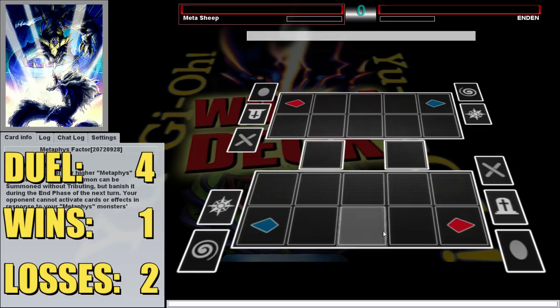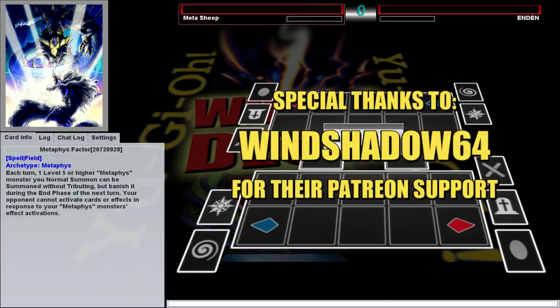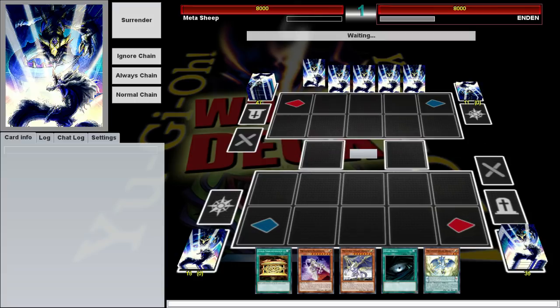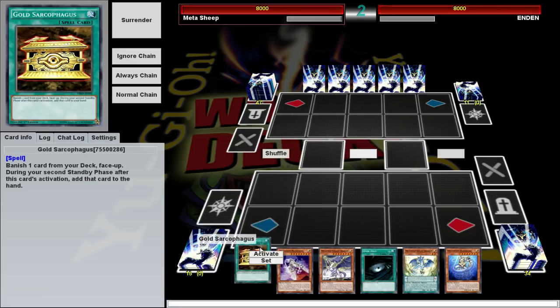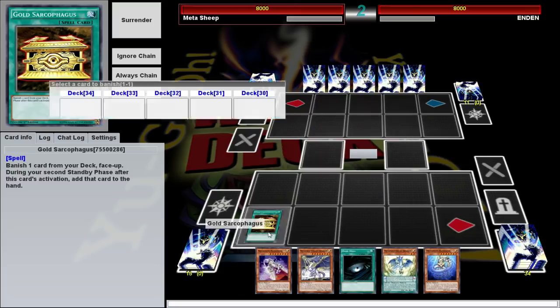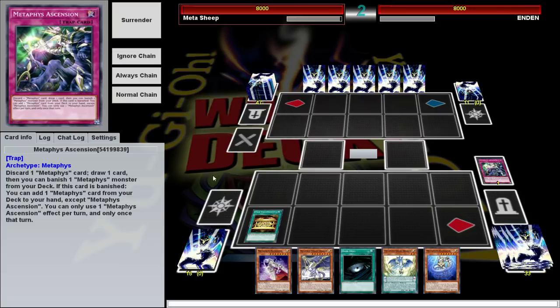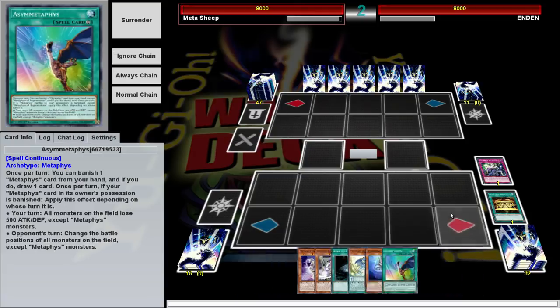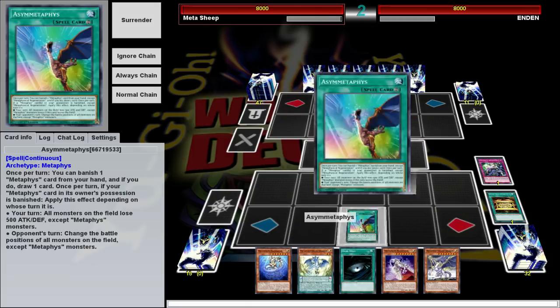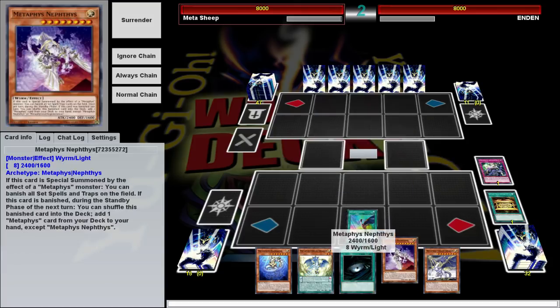Fourth duel brought to you by Patreon sponsor Wind Shadow 64, the windiest shadow to ever shadow his winds across the winds. We're going second, we're going up against a 40 — 52 card deck? Interesting choice, 11 cards in the extra deck. Is he playing mind games? It's possible. We got our one-of Gold Sarcophagus — very useful in this deck. Mostly because you can Gold Sarc and then banish your trap, Metaphys Ascension, and then that lets you search immediately.